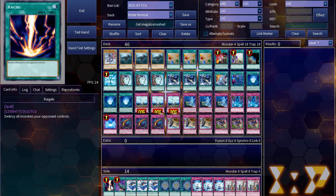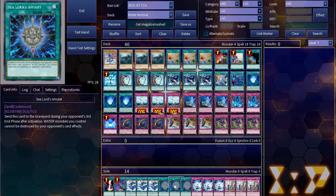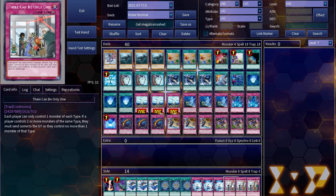In the side deck, I ran Raigeki, Feather Duster, Rage of Kairu Shin, Sealord's Amulet, White Howling, and finally There Can Be Only One.